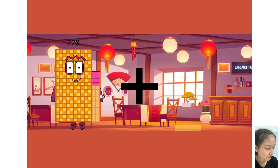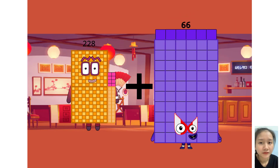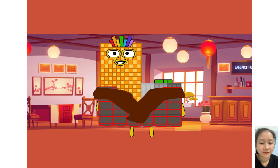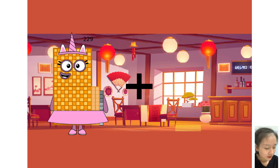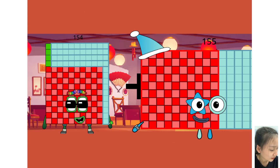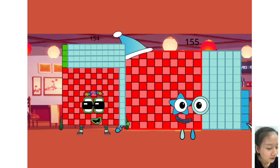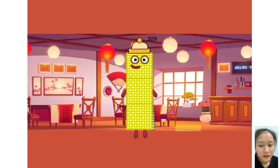228 plus 66 equals. 154 plus 155 equals 309.